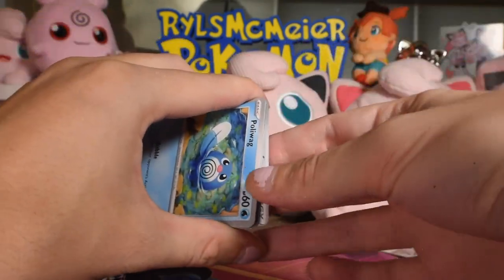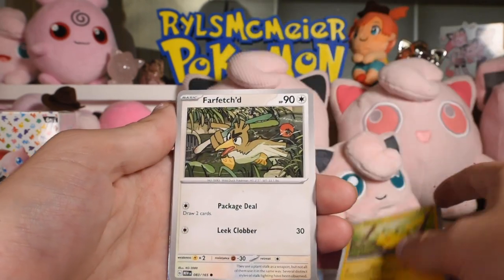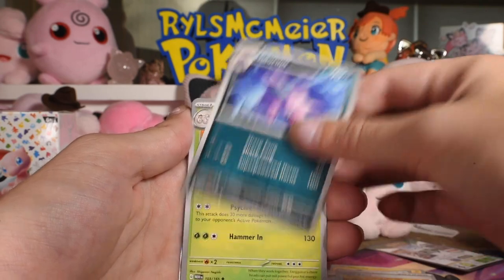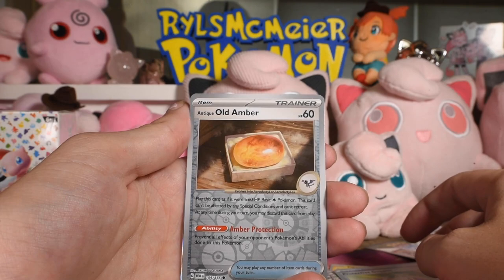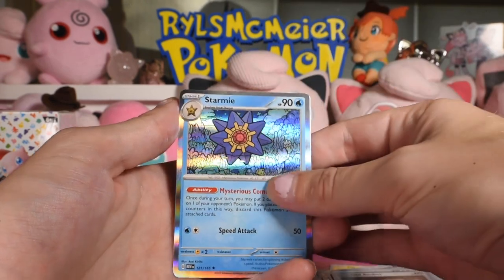There's the code, non-holo energy. Poliwag, Pikachu, Farfetch'd, Shellder, Rigid Band, Nidorino, Exeggutor, Protective Goggles reverse, Antique Old Amber reverse, and Starmie as the rare.